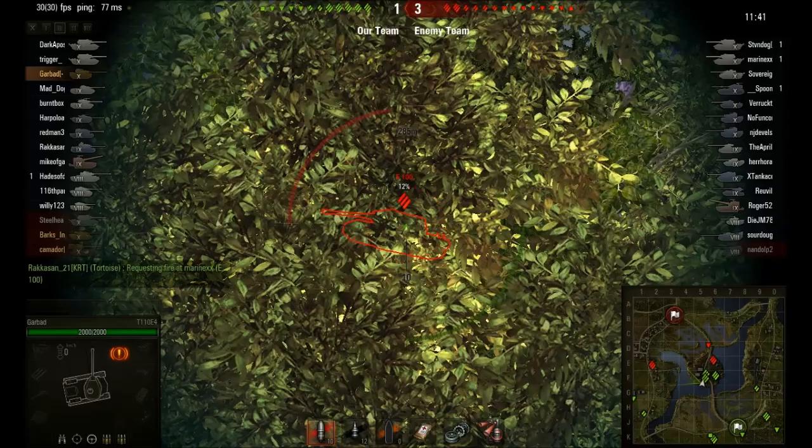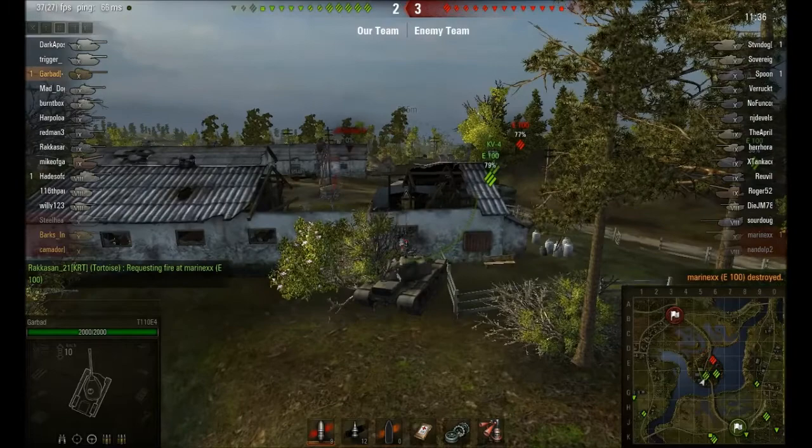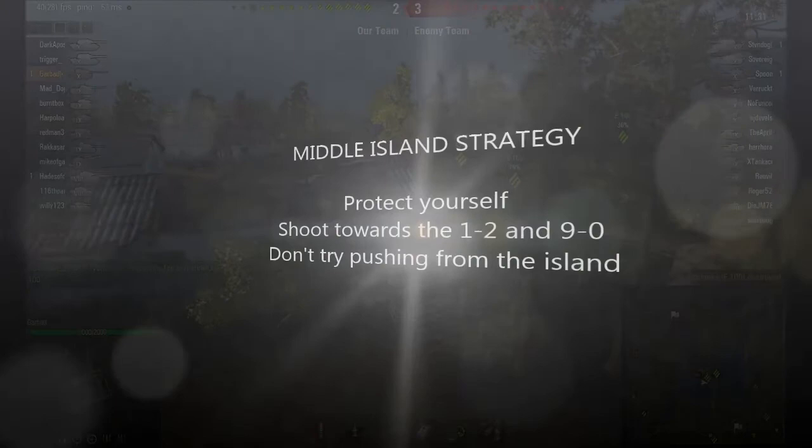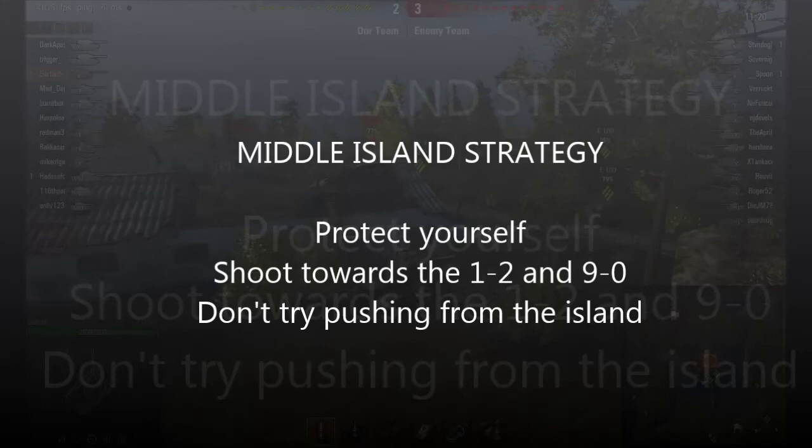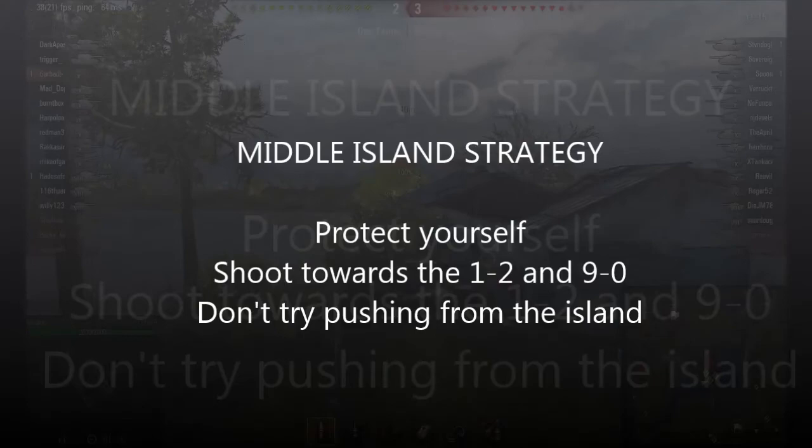Be very careful, as you can get overexposed very quickly. To sum up the middle island strategy: first and foremost, you have to protect yourself — this is a very dangerous area, so play very defensively. You're shooting towards the 1-2 line and the 9-0 line. And do not try pushing from the island — it is instant death.